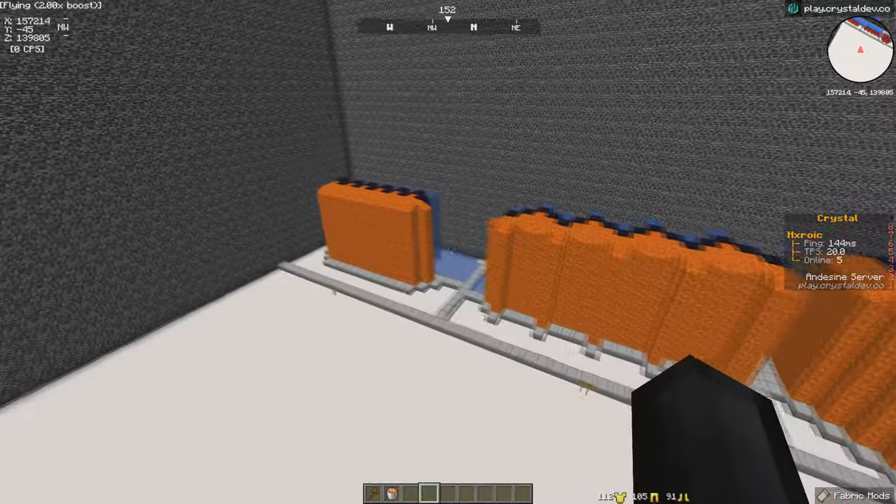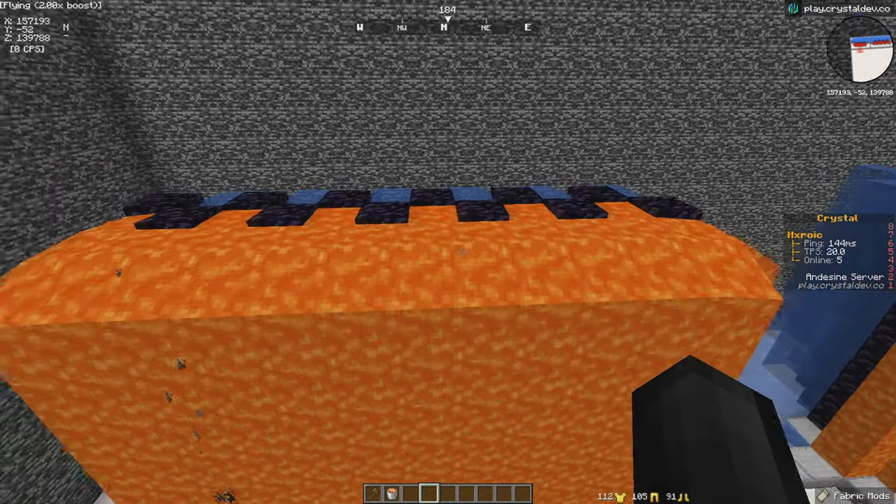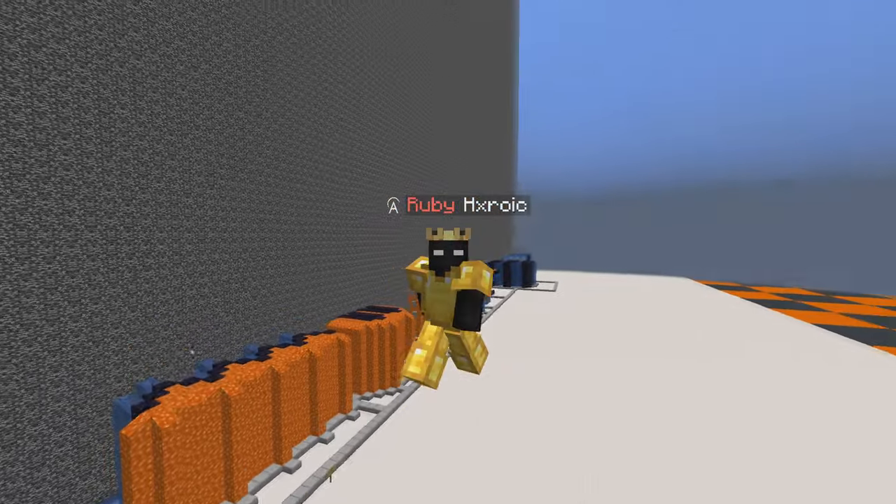Finally, we've got the brand new one-by-ones. Those older versions are outdated — these are the newer ones with water flowing into the back every other block and all the front is lava bucket sources. Those are practically all the different types of base defenses actually being used in today's factions.